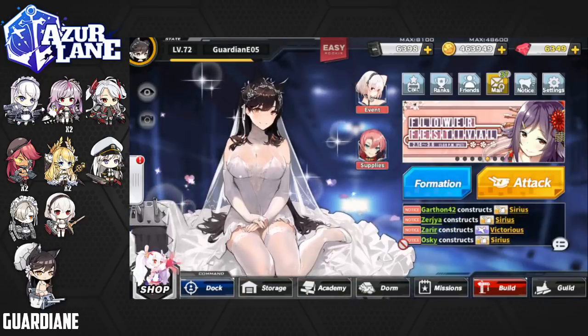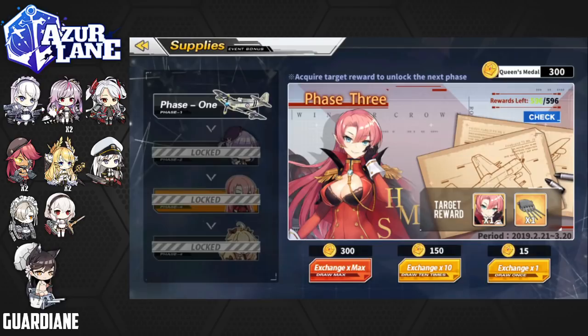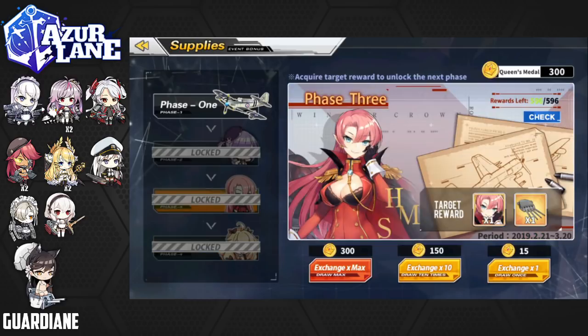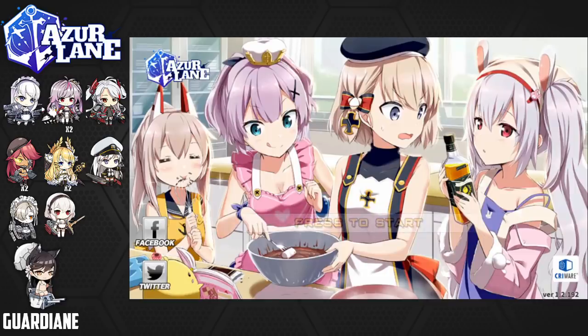We can go into the supply shop to show what other ships are available. Obviously we can get Matchless here during phase two, as well as Duke of York who is a high priority — she's amazing. And then some Bulins in the final phase as always. Definitely going to be targeting Duke of York as everybody should. We'll give you an update as we're going through the event doing our daily pulls, clearing stuff, and farming stuff.